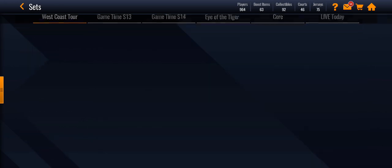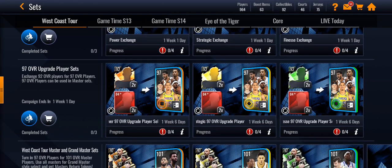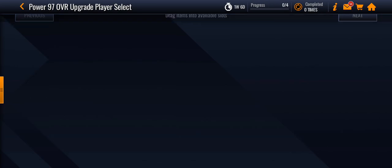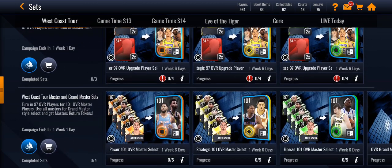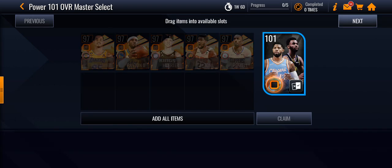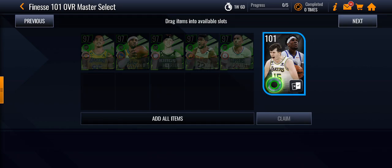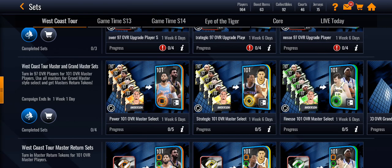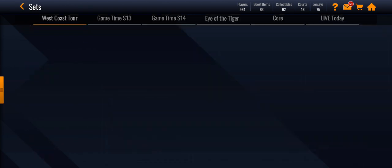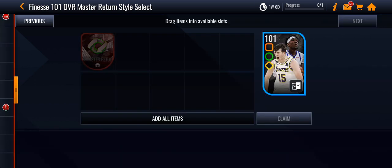You can put some players in for points, as well as trading in players to get the 97 overalls from the map. Trade those in to get one of the Power, Strategic, or Finesse options — you can pick your play style. Then here are the Master Returns, where you get all of your masters back.